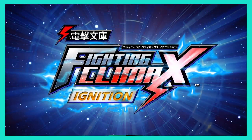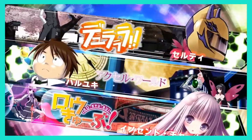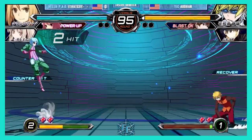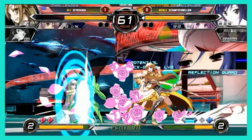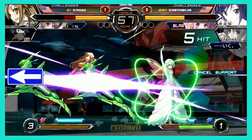Welcome to Dengeki Bunko Fighting Climax Ignition, a fighting game collaboration between Sega and Dengeki Bunko, developed by French Bread, the makers of Under Night In-Birth and Melty Blood. DFCI is a 2D fighter utilizing assists with a rich resource system and simple movement options, making it easy to dive in and discover its underlying depth.